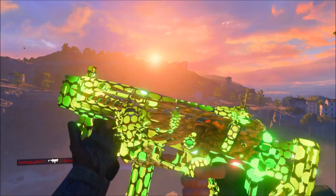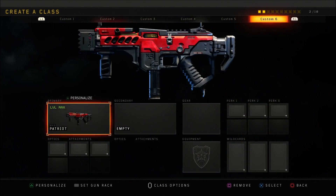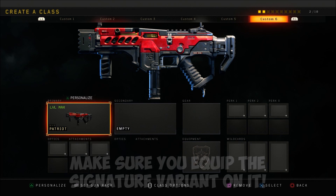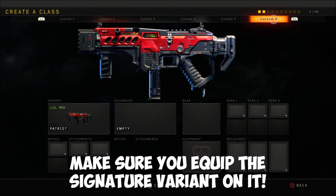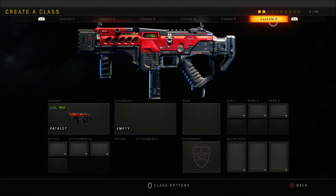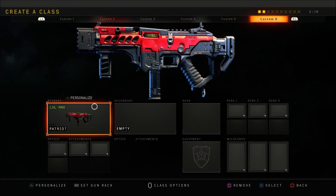Trust me, you won't get banned for doing this glitch and it looks absolutely amazing in every single game. In order to do this, make sure you have both diamond and mastercraft camo unlocked on the same weapon you want to do this glitch on. In this case I'm going to be using the MX9. Also keep note of which specific custom class you're going to be using — in this case I'm going to be using custom class 6.